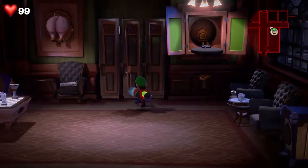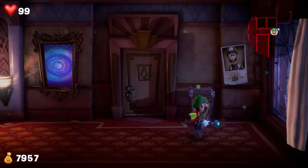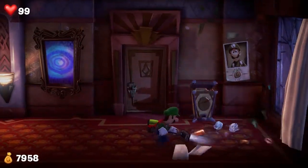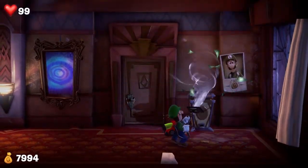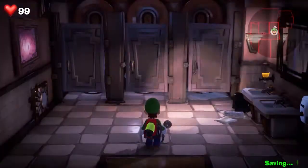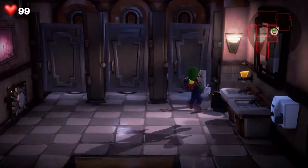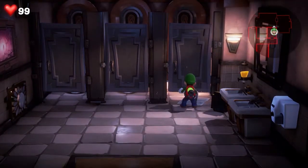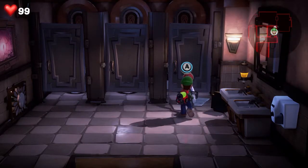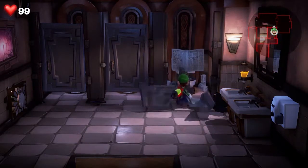The next gem is inside the bathroom. When you go up the long hallway, there's going to be a hallway that diverges. Inside the bathroom on the right side, you're going to go inside, and on the far right you're going to see a newspaper which is being held by a gem ghost. Simply suck up the newspaper, flash the gem ghost, and then destroy the gem ghost in order to get the next gem.